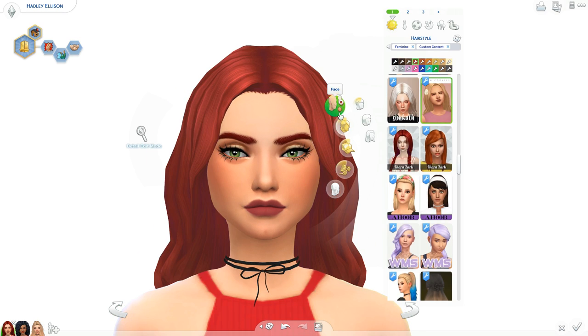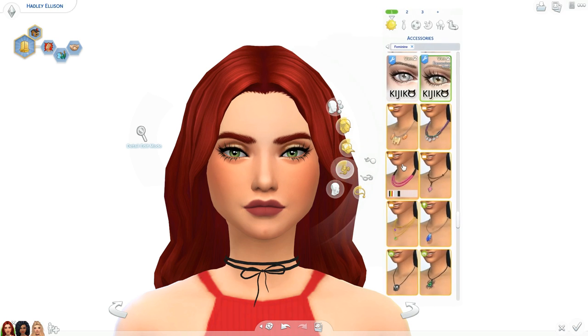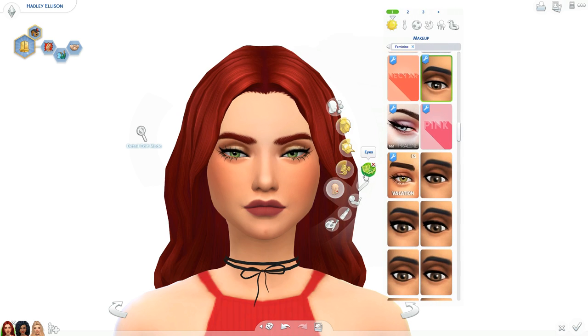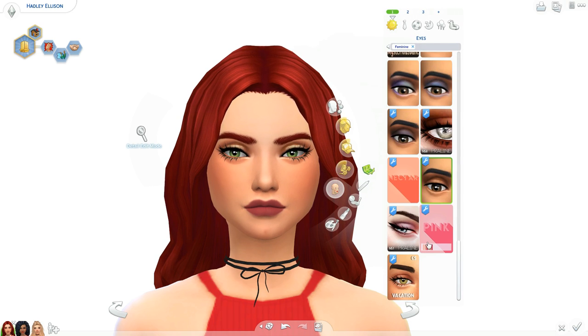So we're going to go into makeup for this sim. Because there's three different sims, I'm going to do hair, makeup, and clothes for each sim so we're not going back and forth. For makeup, I got a few new things that literally can work for either Alpha or Maxis Match. We have this eyeshadow here — it's so cute. I love the tone of it and it adds a little highlight in the corner. Super pretty.